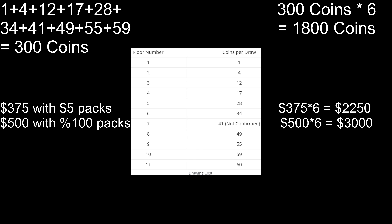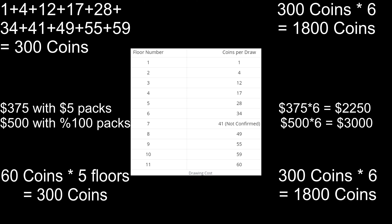After that, since you get a dress every 5 floors, the cost per dress will remain the same — that is 300 to 1,800 coins.